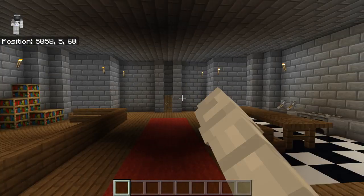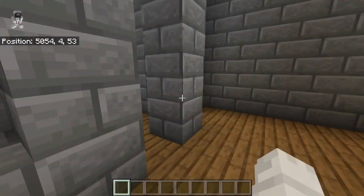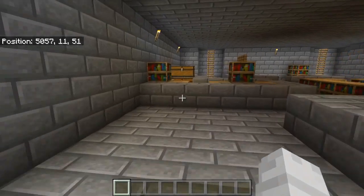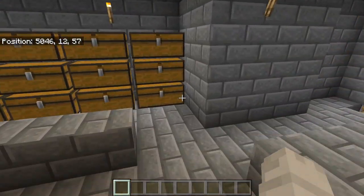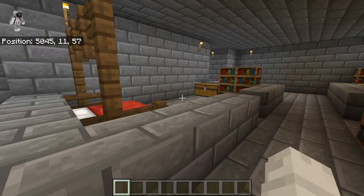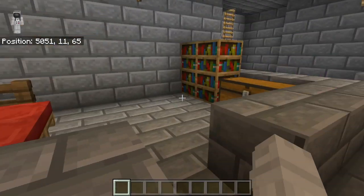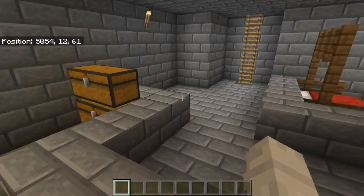Here is the throne that you get to stand on and give all your orders. Over here is the kitchen, and if we go upstairs to the second story we have an enchanting table in the middle. Over here we have a lovely storage area, and we have the guest bed and the master bed with storage, and over here is just a few more books and storage.